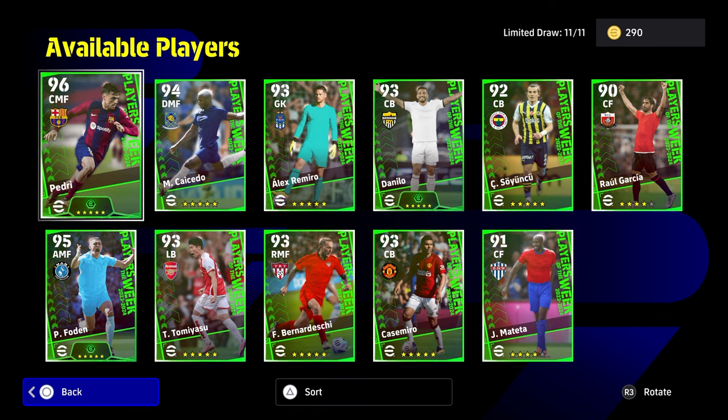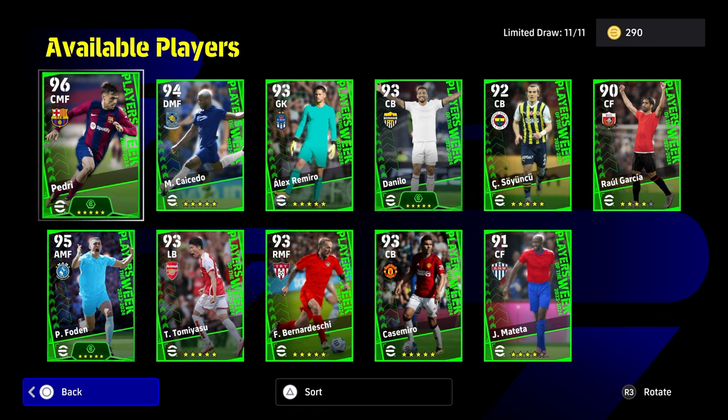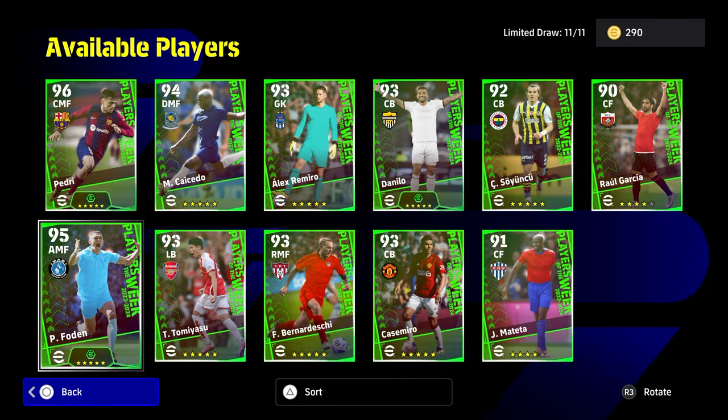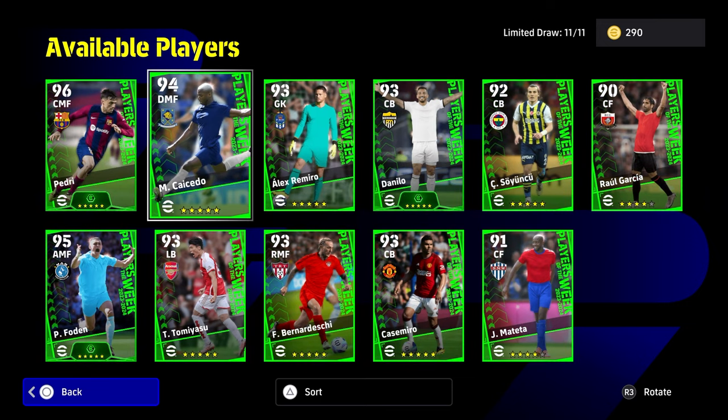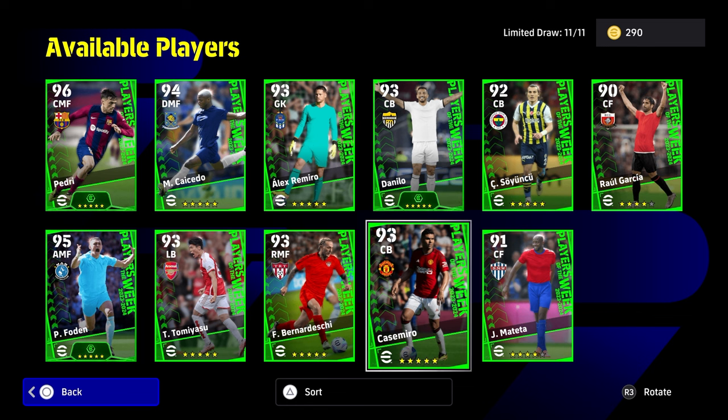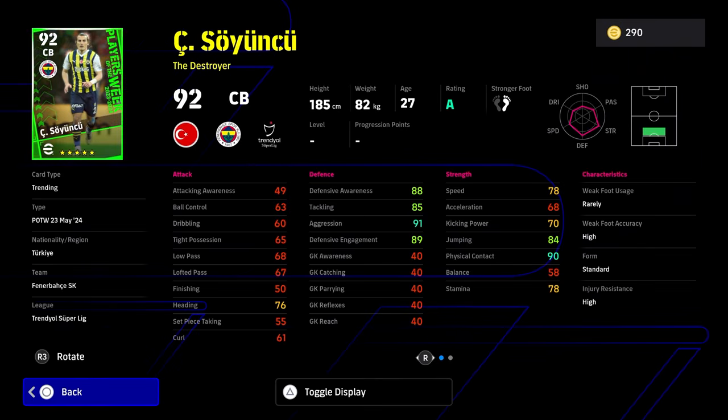We will be streaming Thursdays and Fridays going through all of these players. Pedri is probably the big one here — we'll leave him to last with Foden and Tommy Yashu. It's actually quite a decent pack, especially with Caicedo on A-form as well. I definitely wouldn't mind getting him. Danilo is there as well. Casemiro is at center-back. Let's round off the guys that aren't really at the races too much.